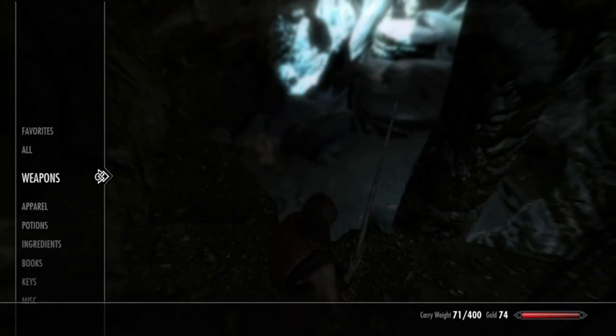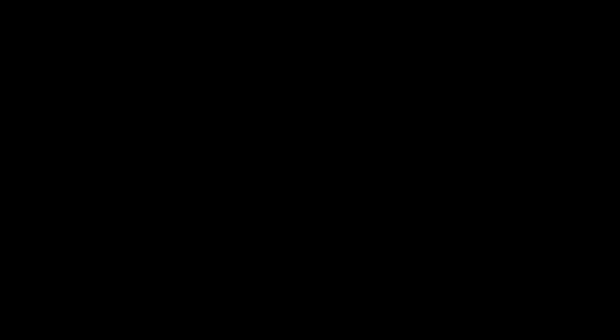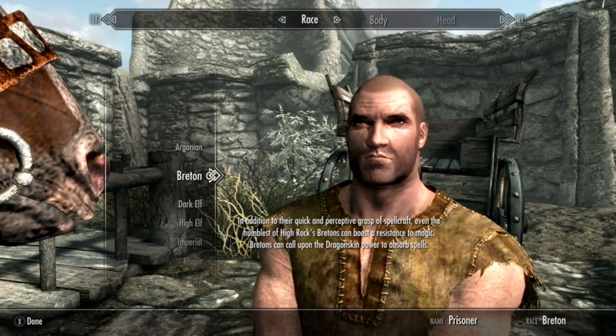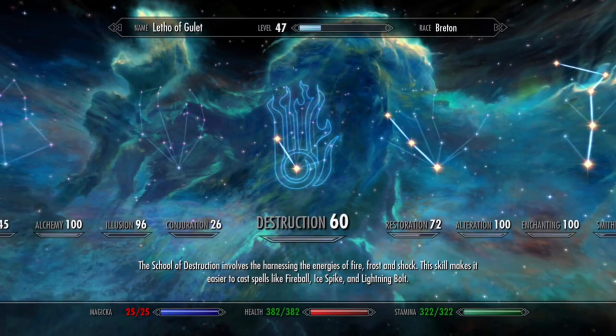Appalled by his weakness, the Daywalker swore off blood and dedicated his new life to the destruction of his kin and any other monster that crossed his path. Though the Daywalker's powers can be achieved by any of the races of Tamriel, the Breton's unique gifts offer the most variety in fighting style. The most essential skills for this build are restoration, alchemy, enchanting, two-handed, light armor, and alteration.